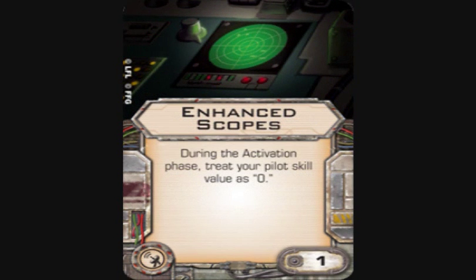Finally, Enhanced Scopes is a system slot upgrade for one point. During the activation phase, treat your pilot skill value as zero. Honestly, I've never seen this used. I'm sure Fantasy Flight had some concept of where and why it would be used when they designed the card, but you just don't ever see it.